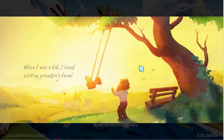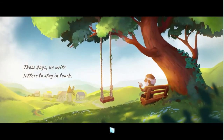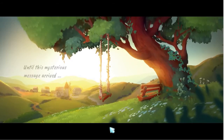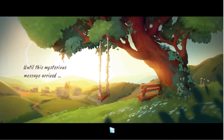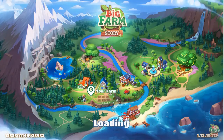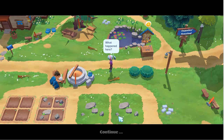When I was a kid, I loved visiting grandpa's farm. These days we write letters to stay in touch, but recently he stopped replying — until this mysterious message arrived. 'Dear Ginny, I hope this letter finds you well. This may come as a surprise, but I want you to take over the farm. Please come here as soon as you can, and I will explain everything. With love, Grandpa.' All these grandfathers leaving us farms — this is a very common farm game trope. Here's our map and we're going to our new farm. Oh dear, it looks a bit of a mess. What happened here? My character is expressing exactly what I'm expressing.